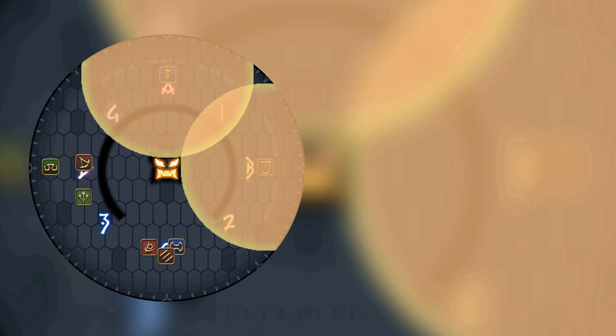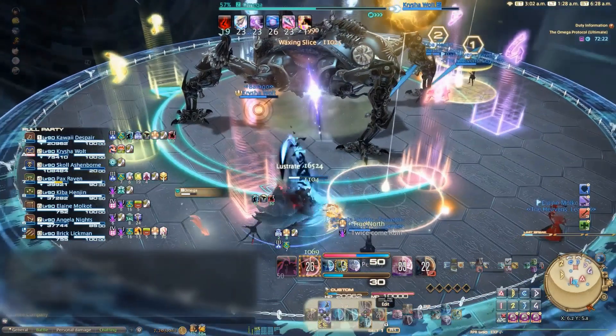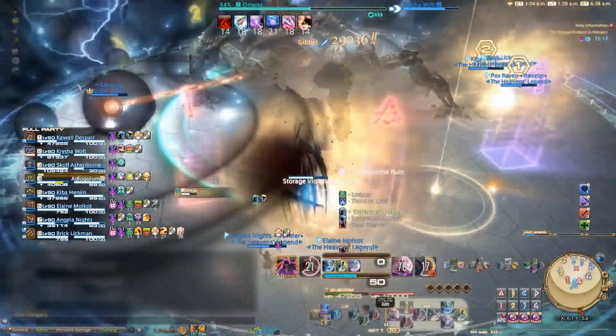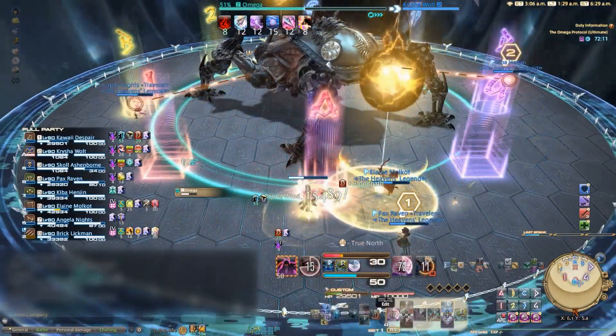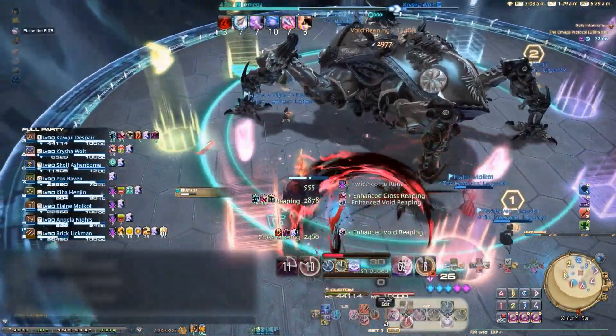Now when these towers and tethers go off, the Twice-come-ruin from the odd-numbered players falls off so they can resolve towers and tethers again safely. But since only the threes can interact with the towers, they need to find the proper one to soak while the ones grab tethers this time. Then finally, the twos take the tethers off the ones so that the fours can soak the last pair of towers.